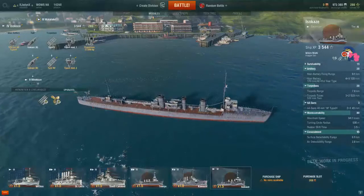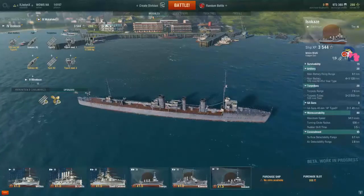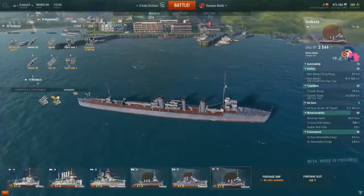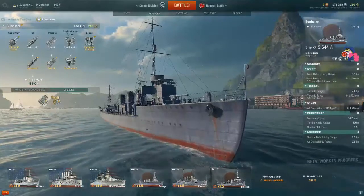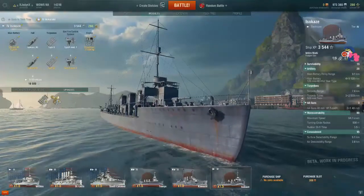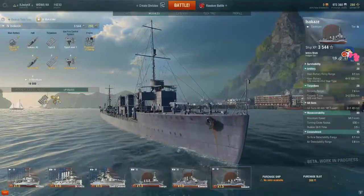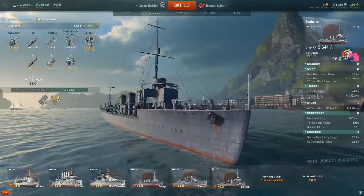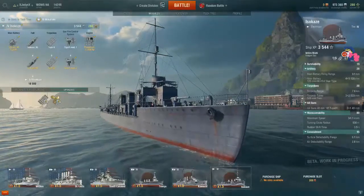I have a bit of a dilemma right now — I'm just waiting for some money to come in and I'm actually going to purchase doubloons to open up more port slots, because I don't want to get rid of my St. Louis. I love the St. Louis despite being tier 3. The Tenryu, Wickes, Kawachi, and South Carolina — I'll sell those off when I get the next tier up. But I think the Izukazi is another ship I want to keep, so I'm going to open up another slot for it alongside the St. Louis.